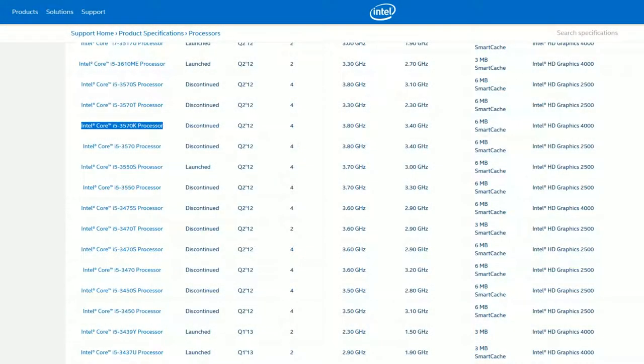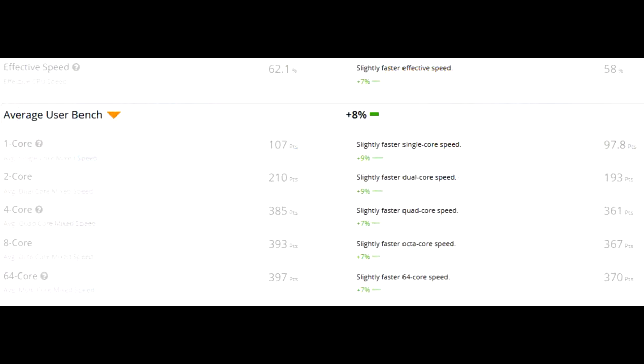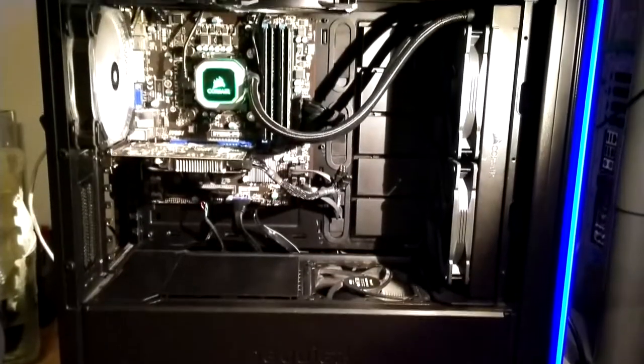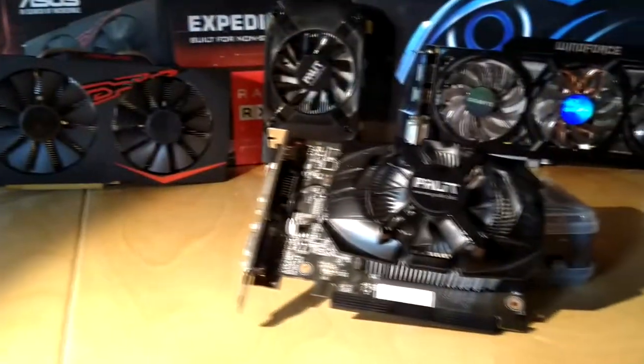This exact CPU model, being the non-K variant of that generation's flagship i5 CPU, is actually not that far away from a more recent i5 variant like the 7th gen i5-7500, which is pretty much identical being within 10% of the older model's performance. Meaning that the CPU in this case has definitely aged rather well in comparison to the GTX 650 it is partnered with.